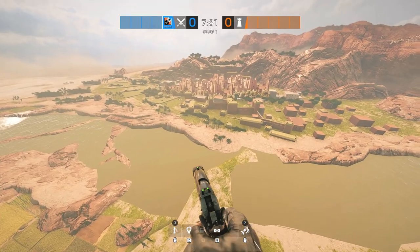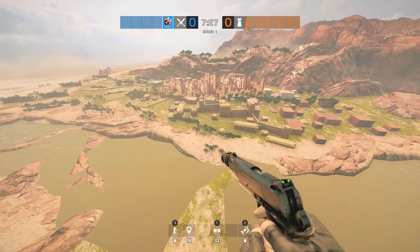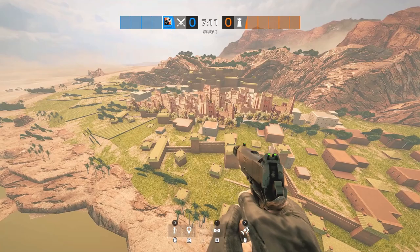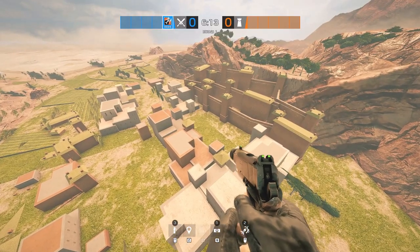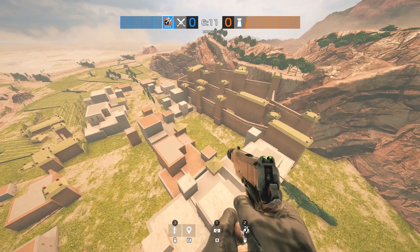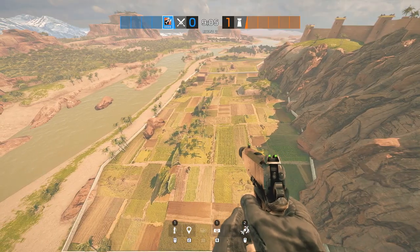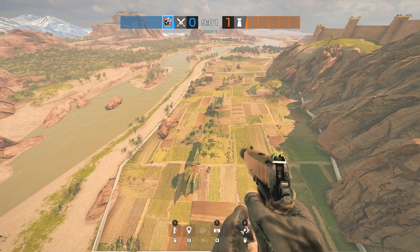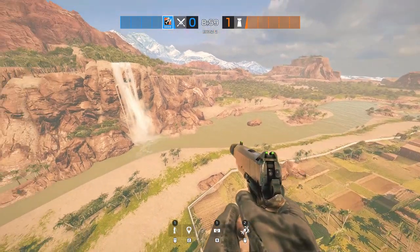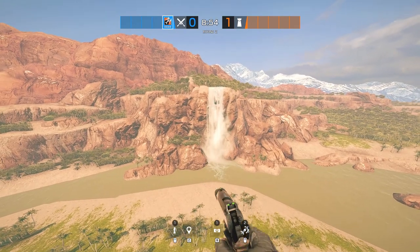If we keep making our way over to the other side of this river we can get to this small town or civilization area. There are so many small and detailed little huts, walls and also this larger fortress-like structure in the back. If we head back over now on the east side of the map we can see more of the same beautiful landscape - lots of fields, trees and wilderness - as well as this main feature of a waterfall just ahead of us.